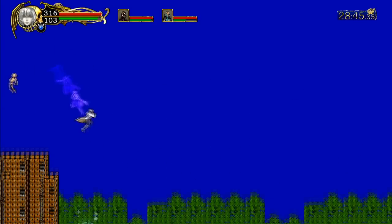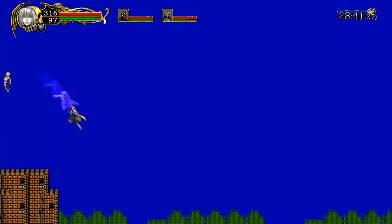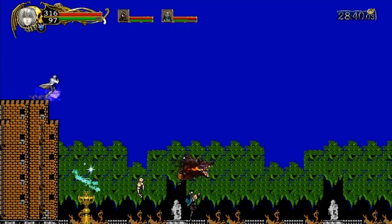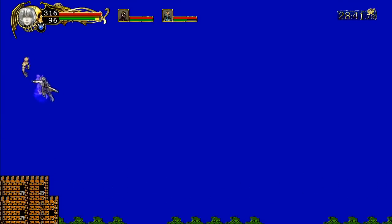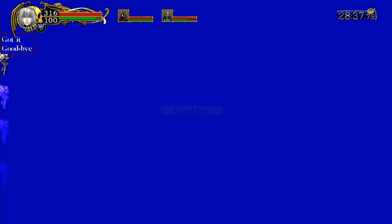If the puppet master has landed near or on the crevice of the towers, then you have done it correctly. As soon as the puppet master teleports you, press A a few times until you jump, and as soon as you see Soma jump, hold A. If done correctly, Soma's body will be drawn towards the edge of the screen and start ascending above the map.